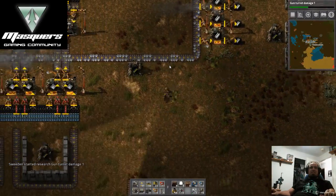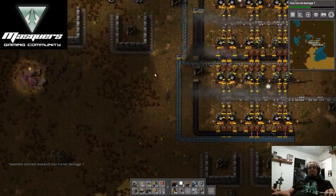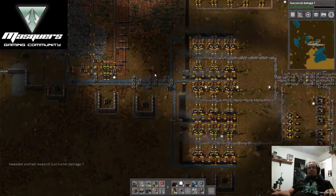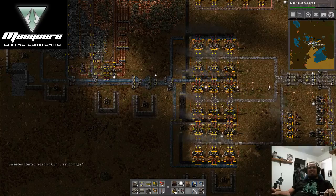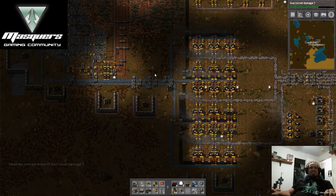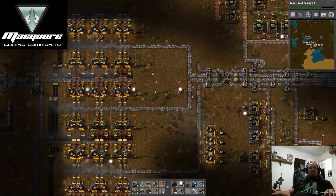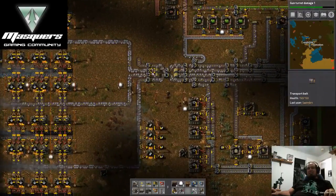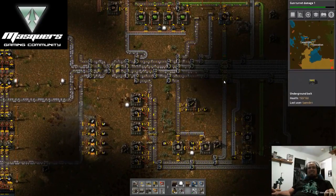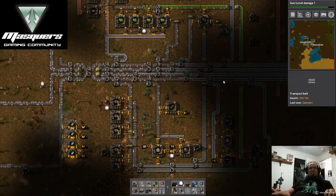We're going to finish up gun turret damage research. I'm going to restock this gun turret because it had no ammo. Somehow our iron has dropped in production — I'm working on building from this wall here. Everything's being fully utilized but somehow the production side has dropped and nothing really changed.